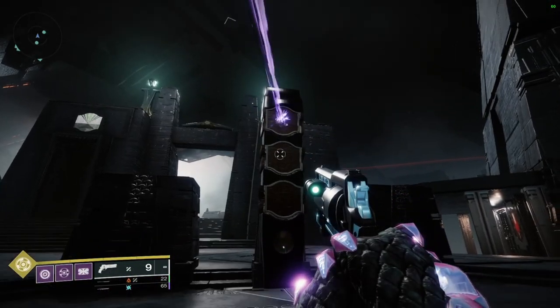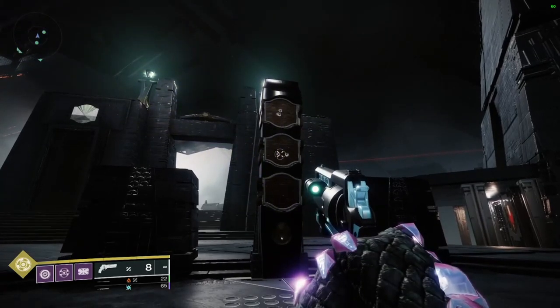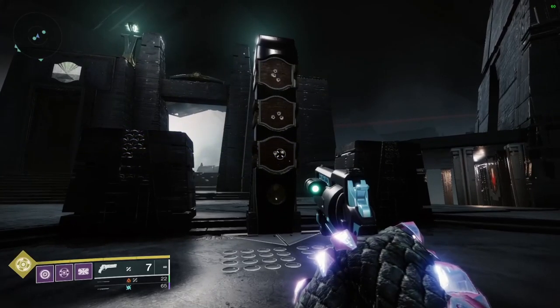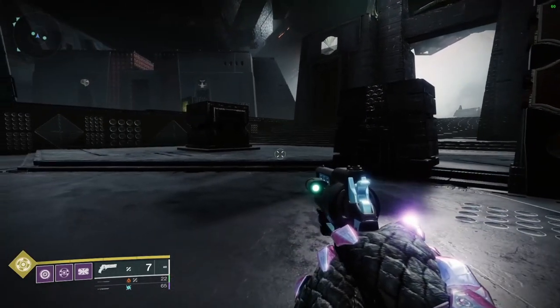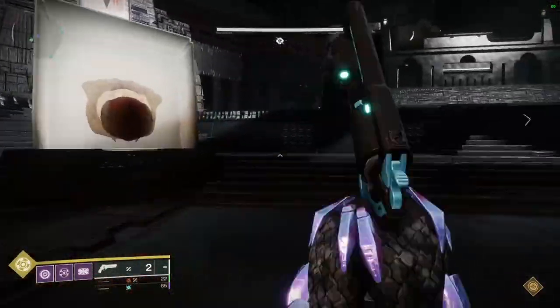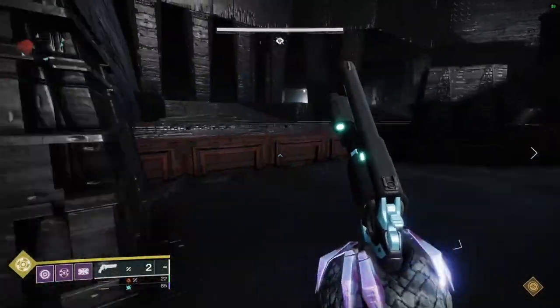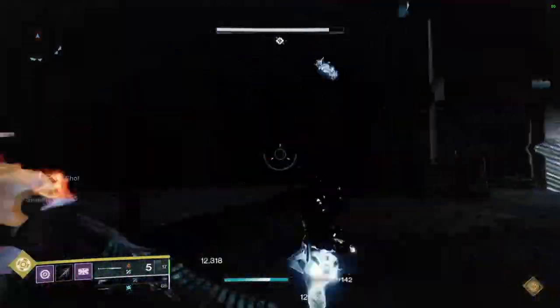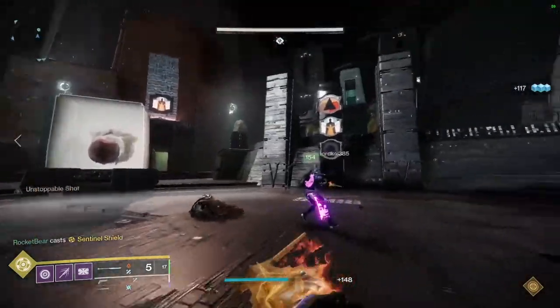The three hexagon symbols on the panel in front of each obelisk will tell you where to go to get the symbols to offer to the obelisk. The top symbol will tell you what side of the area the Disciple's Compass — a Taken Knight — will spawn. If it's a pyramid, it'll be on the left side of the arena, and if it's a traveler, it'll spawn on the right. Once this knight is dead, the panel will flash and the second symbol will appear.